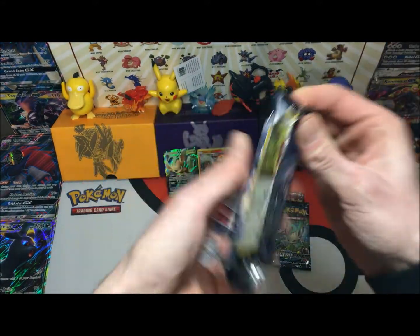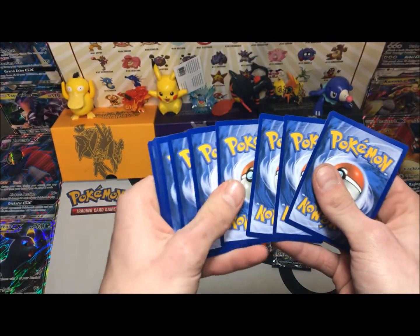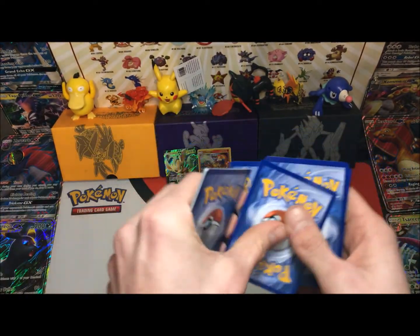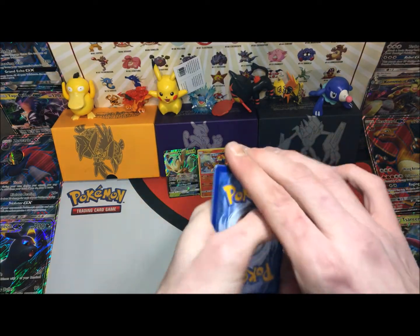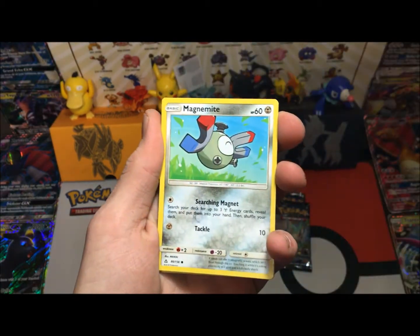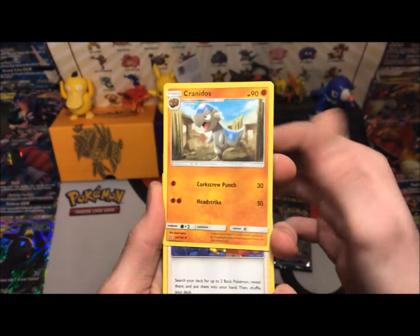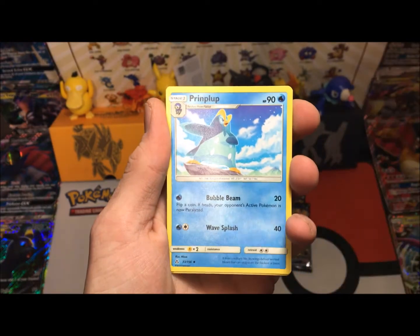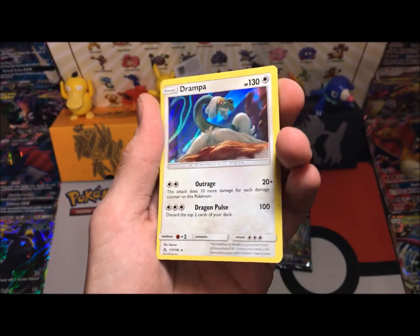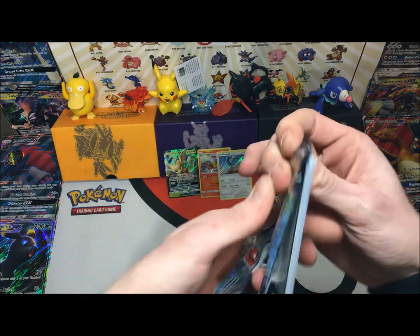Let's get into our third to last pack of this not-so-bad trainer box — can we get another pull? I know the ratios for these trainer boxes are normally going to be two per box, but I've seen people get none and I've seen people get three. We got a Magnemite, a Sneasel, a lone Diglett, a Cranidos, a Purugly, a Fan Club, a Prinplup, Sneasel as our reverse, and a Drampa hollow!